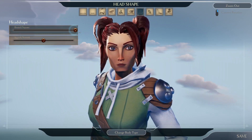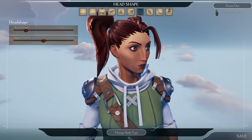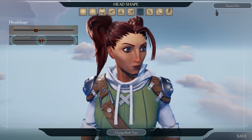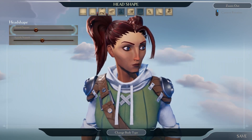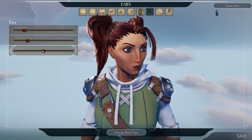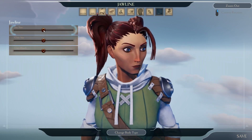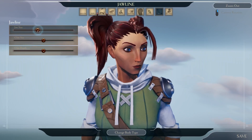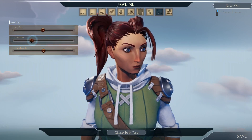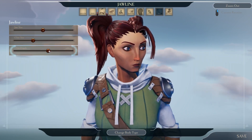Round or square head - I think a more round is better. Stretch - let's keep that in the middle. Ears - ear positioning a little up, backwards, size a little bigger. Jaws - jaw size a little, shorter chin, a little more forward.